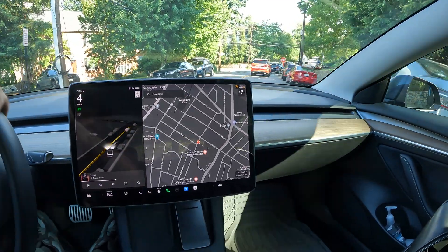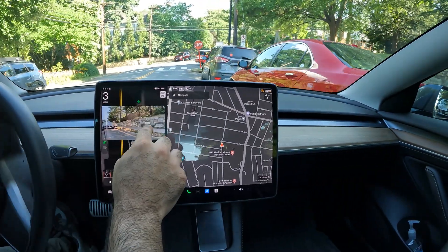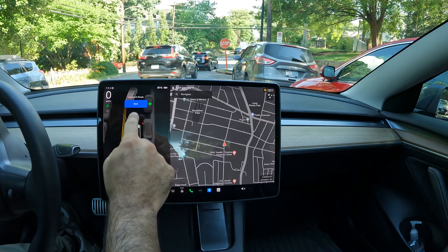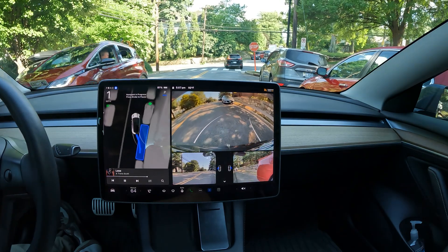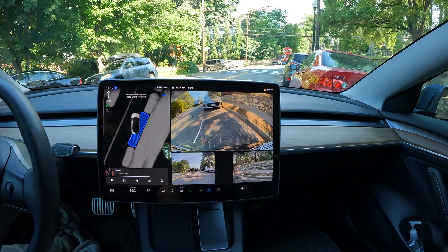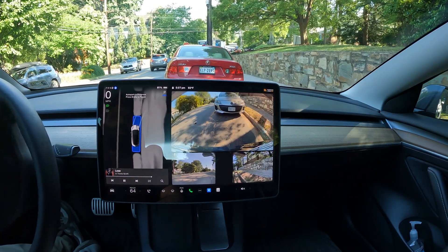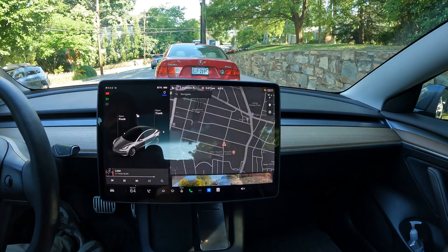We're going to try one more spot right over here, right in front of this car, to give it a little more to work with. I come to a complete stop and for some reason — there it goes — the P pops up. It was waiting for the cars around me to move, and here we go: another parallel park job. It does a really good swipe to align, with a little bit less space than the last spot, but still quite a bit of space between me and the cars in front and behind. FSD figures it out using the cameras, and boom — auto park complete.